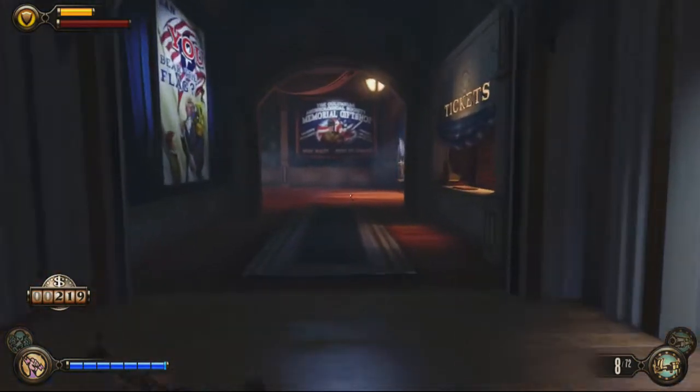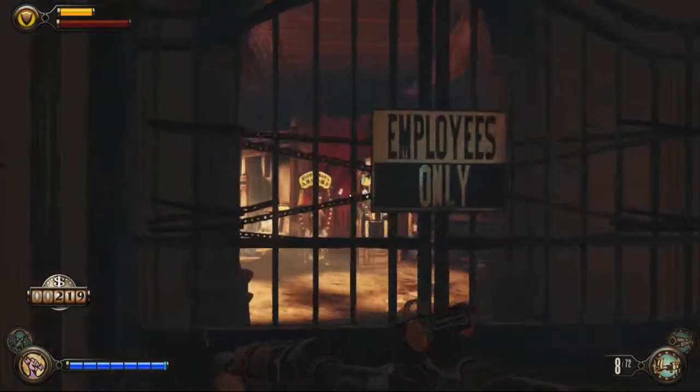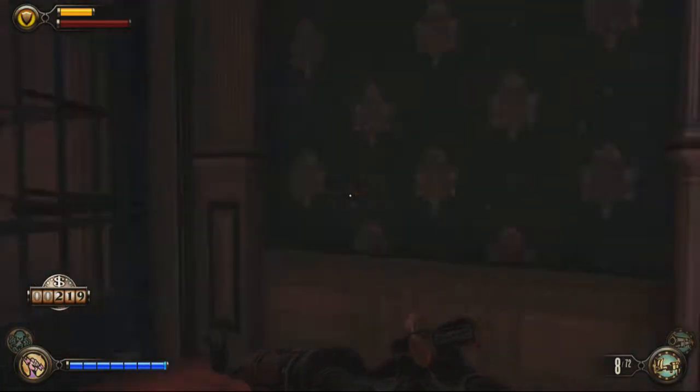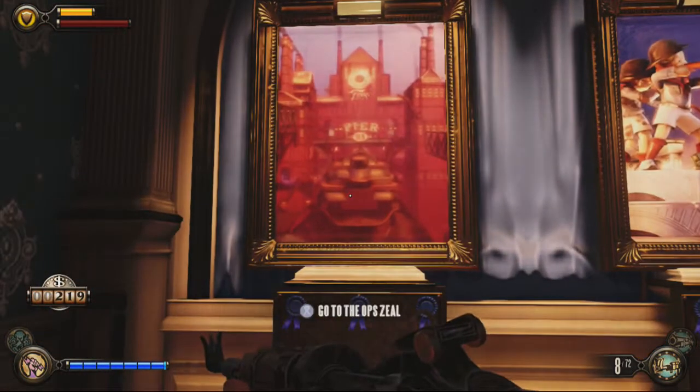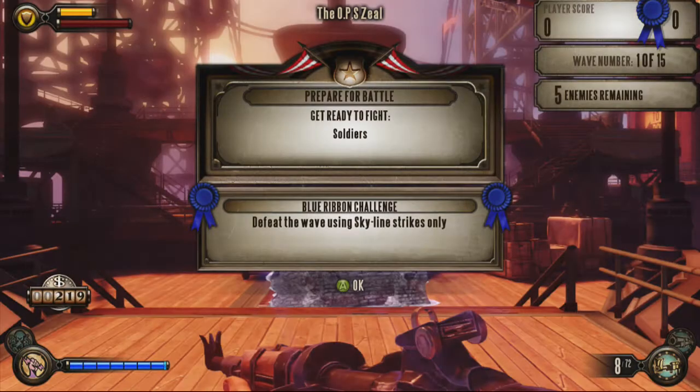Let's head now to the first map. Those blue ribbons underneath each picture are for the blue ribbon challenges — they make the game a little bit harder. This is basically wave defense, if you don't know. You go through each wave; there are 15 waves. Obviously, they get progressively harder, much like any other game would.